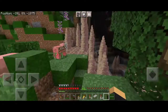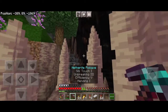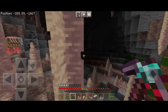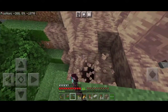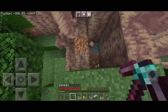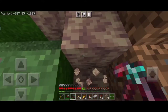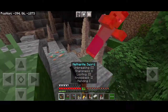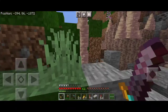Oh, a dripstone cave! I really like the generation because it makes it look like a giant mouth opened up with the teeth all exposed. There's a lot of mobs in there - I don't want to go inside - but I'd like to get some of these blocks. Let me get a few more; I think we can farm these too.